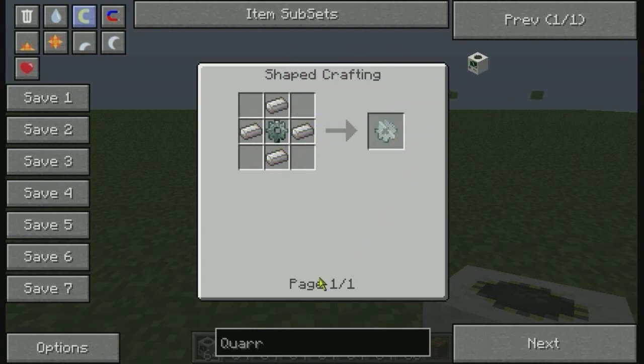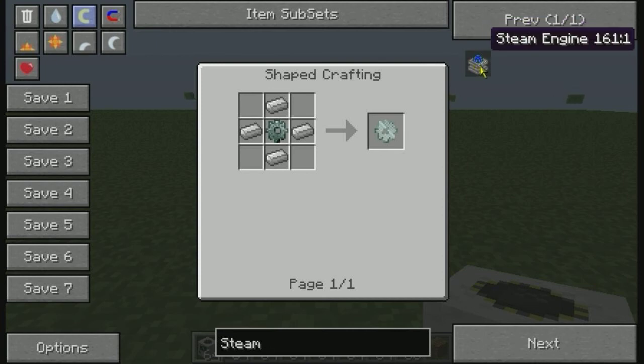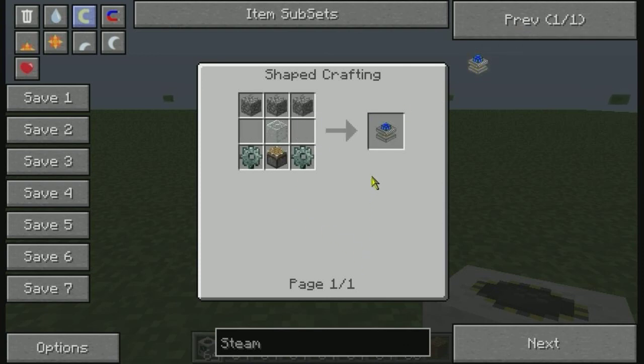You're also going to need a steam engine or combustion engine. I use steam engines because they're not better than combustion engines overall, but I find them better because they cost less supplies. You're going to need three cobblestone, one glass, and two stone gears.